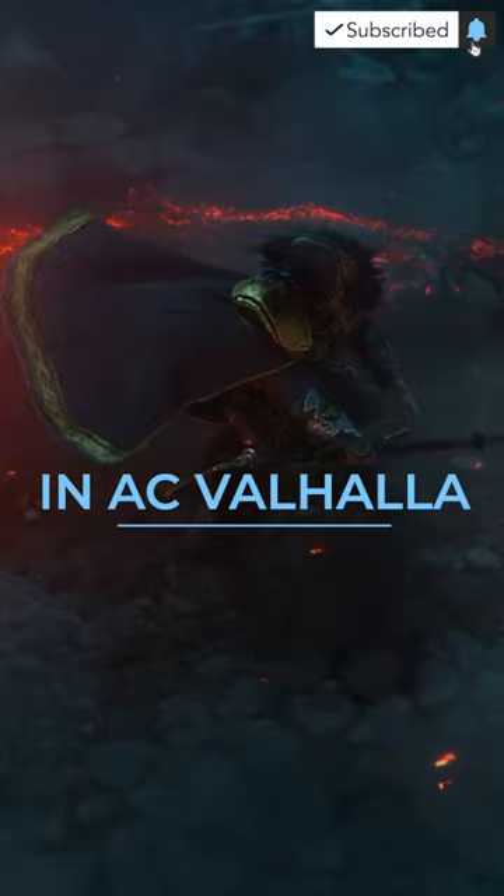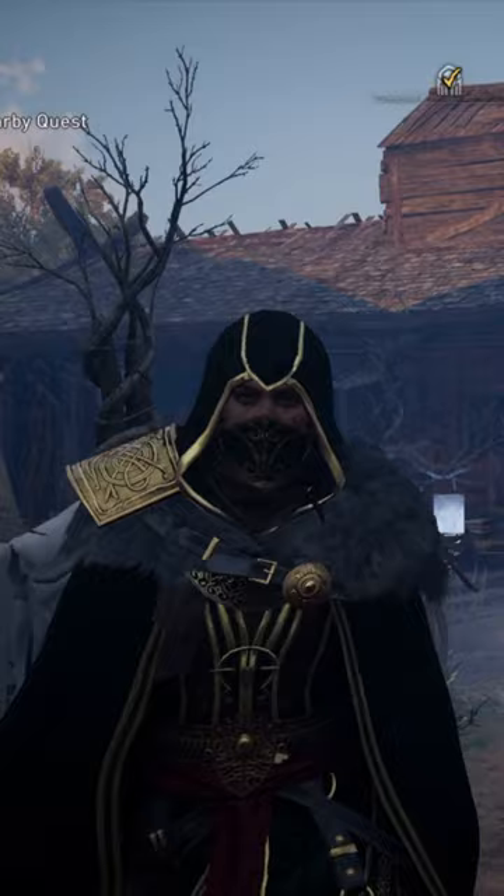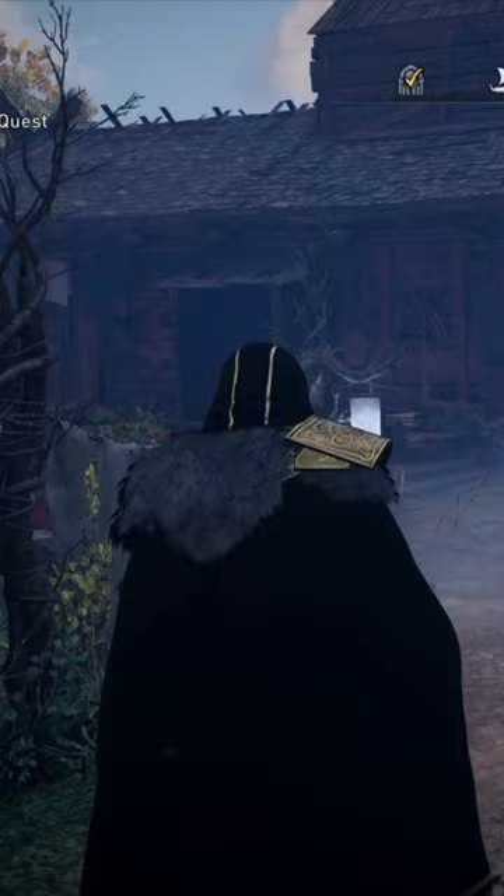5. Hidden Ones Armor. There are 5 pieces of Hidden Ones Armor in total. Equip 2 or more of the items and you'll increase your assassination damage once you have been hidden for 10 seconds or more.